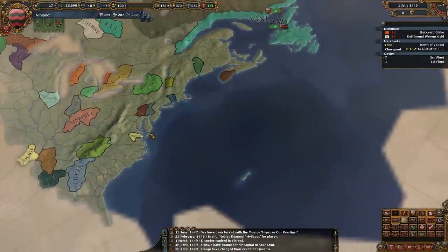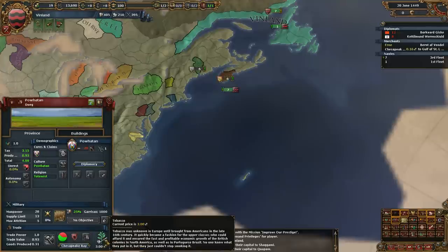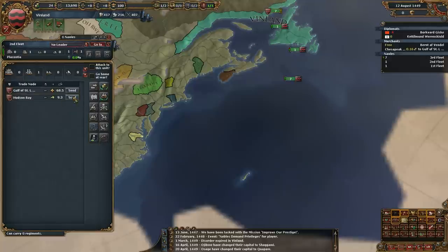Stuff just flows with the currents — so you're saying the natives are taking their goods. Like, he produces tobacco. So Powhatan takes his tobacco, puts it in the Atlantic Ocean, and his tobacco floats over to Burgundy in England. And that's why they get trade power here. That makes sense. Also, Leonard Nimoy died today. Very sad.